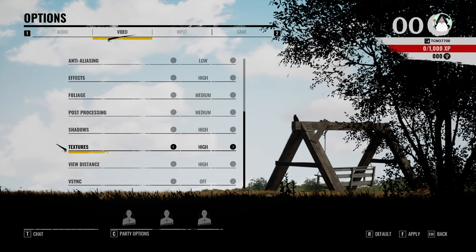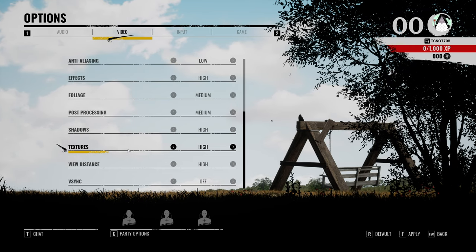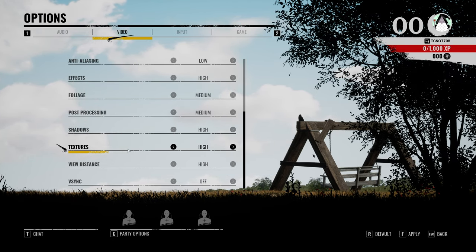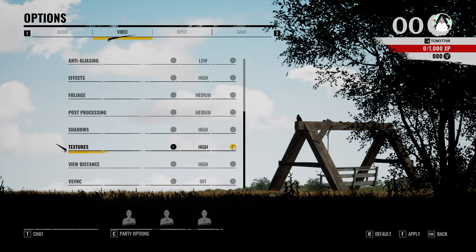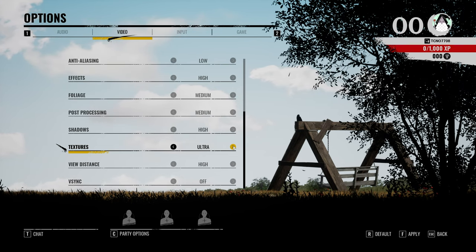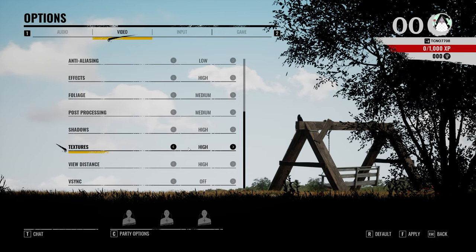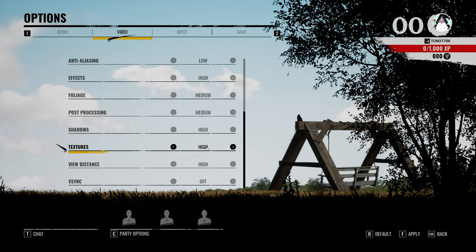For textures, this is where things get really important. The texture setting shouldn't cost a huge amount of FPS on high-end graphics cards, but having it pushed too high will absolutely tank your FPS as you fight over VRAM. If you have around 4GB of VRAM, set this to low; 6GB, medium; 8GB, high; and anything above 10GB including 10, set this to ultra. This will be one of the most noticeable options when it comes to actual perceivable quality — with it too low, things will look like they're made out of clay rather than real-life material.